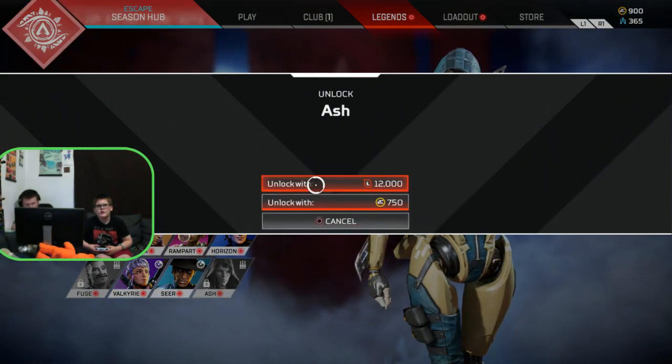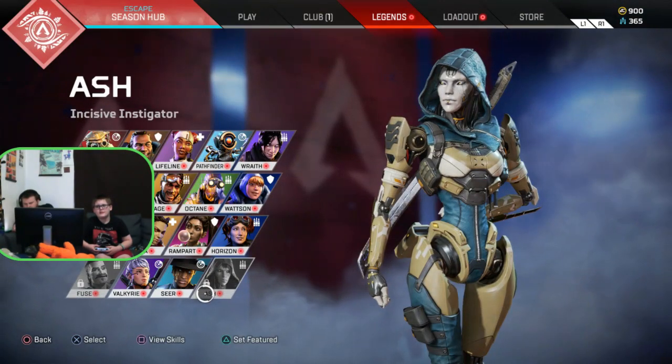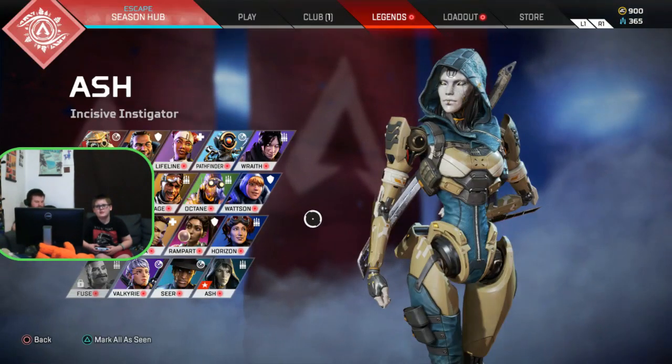Unlock. Get her with Apex Coins. Success. Now, Ash. Let's go, Ash.